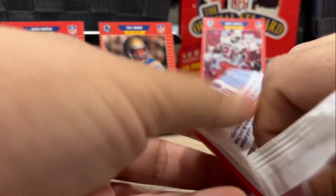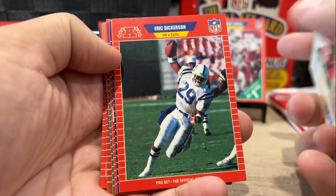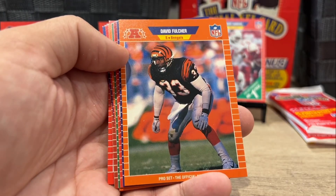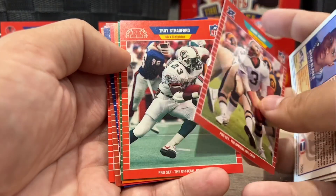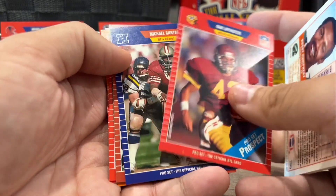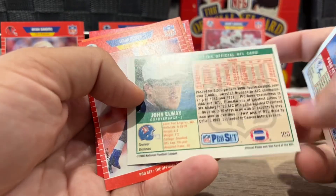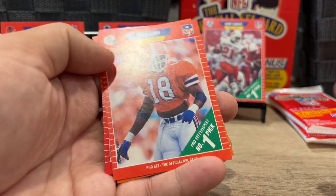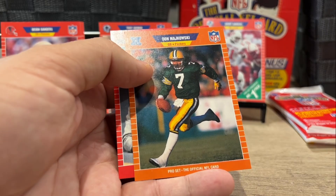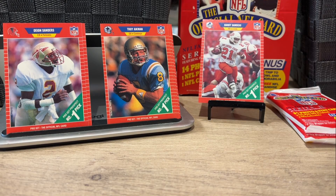Down to the final four packs here of what's been a pretty successful break — we have found most of our key rookie cards. Eric Dickerson, one of the greatest of all time running backs. Brian Blades. Bobby Hebert. Ernest Givins. Eric Metcalf. Michael Carter. John Elway — that must be a Series 1 card, yep, card 100. Louis Oliver. John Majkowski. John Saunders, ESPN.